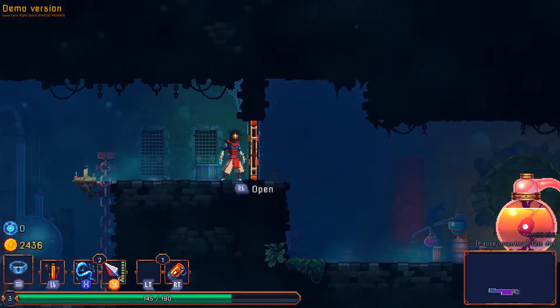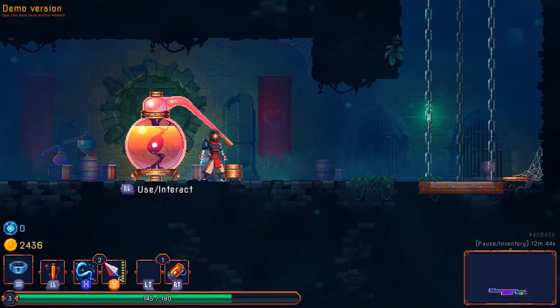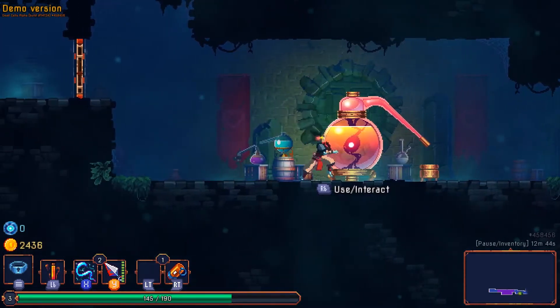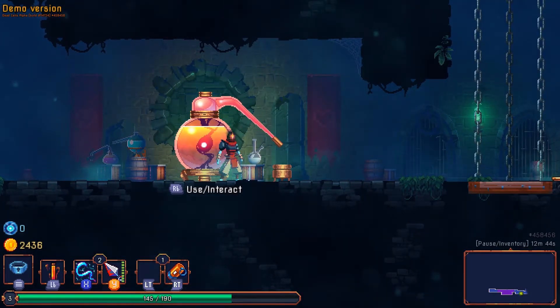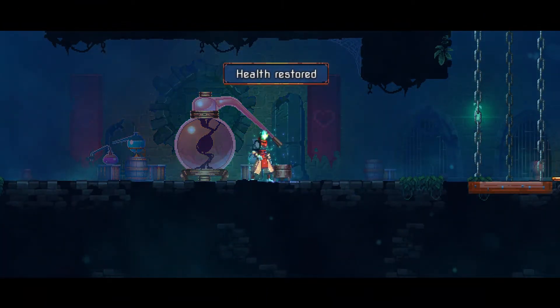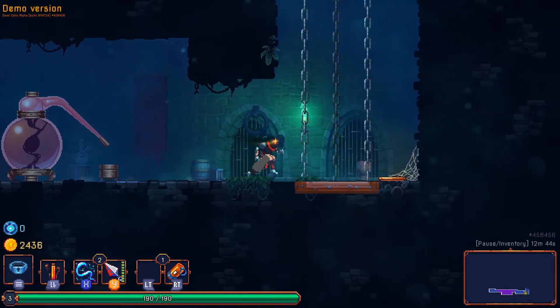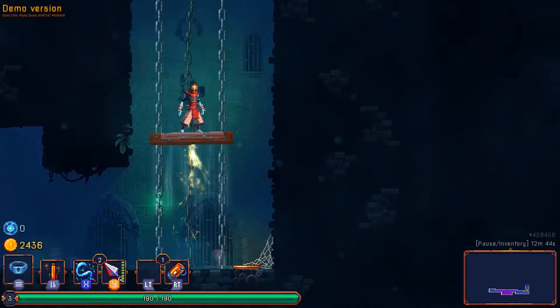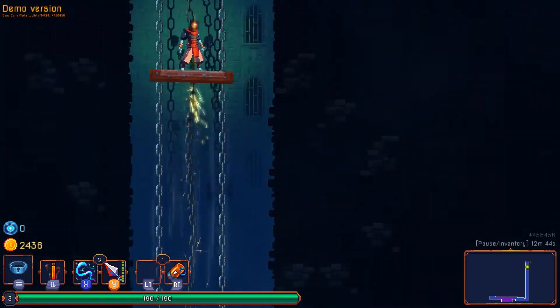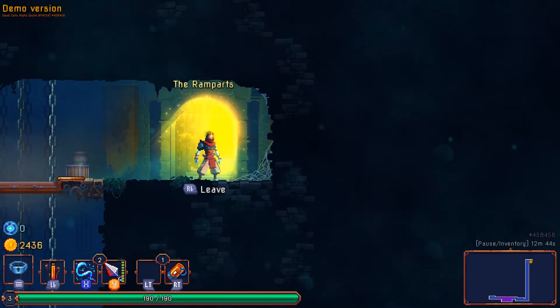The next part we're going to get to is the refilling station. If you're wondering why I didn't use my health potion — at the end of every level, you get to refill your health potion, and it will also refill your health if you need to. So you do have an incentive to use your health potion at least once in the level. There is a way to find health in the levels, but it's relatively rare — usually you're depending more on the health potion to heal yourself, and oftentimes I forget to use it.